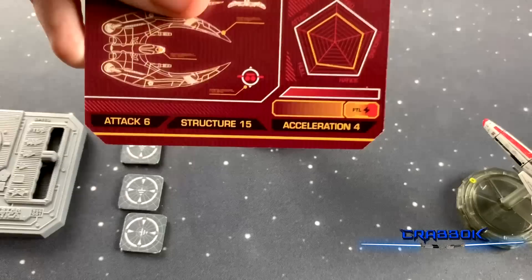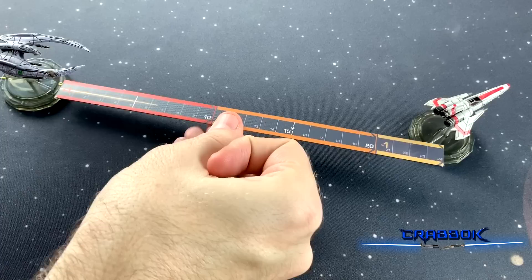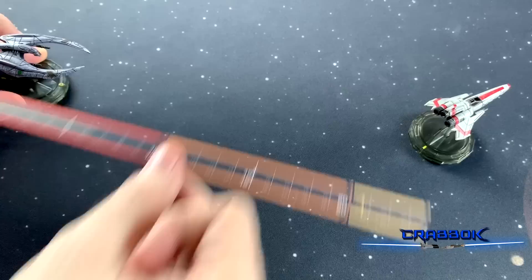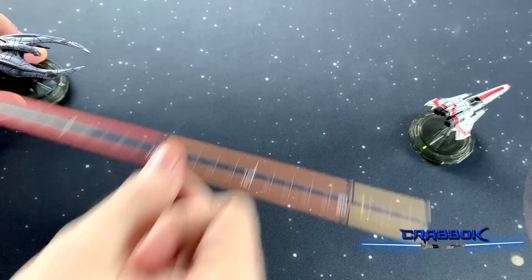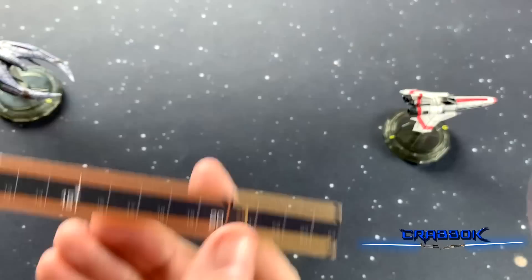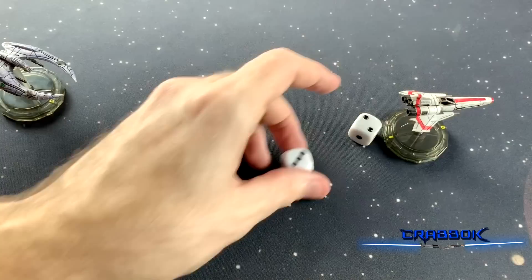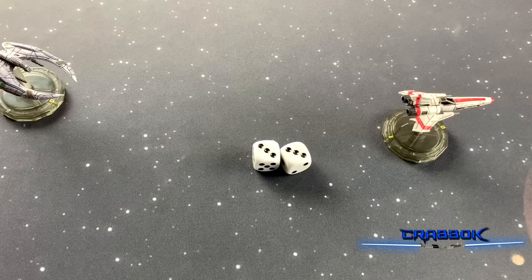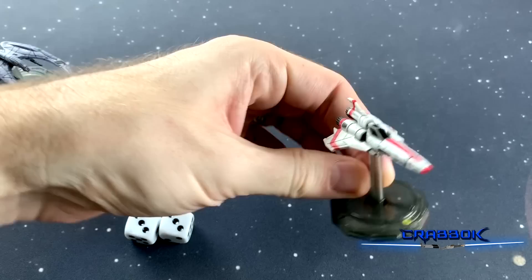In this example, the Cylon Raider is trying to attack a fleeing Raptor. It might look like we've got a shot, but we have to line the tool all the way back up to the center pole. Since the target plastic isn't actually touched by the tool, the Raider doesn't even have the Raptor in range, so there's no shot. For demo purposes, let's push him back a bit and say he does have him at long range. A long range shot means negative one to the roll. The Cylon has an attack value of six, so he needs to roll six. If he rolls five, the minus one brings it to four — a miss. Even if he had rolled six, we subtract one for the distance, so it would only equal five and still miss. No damage token for the Viper.